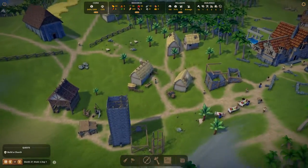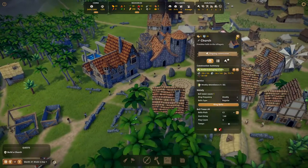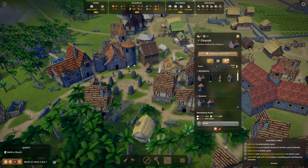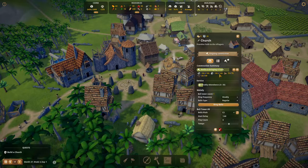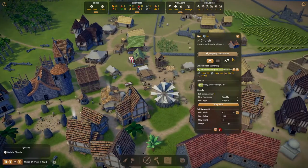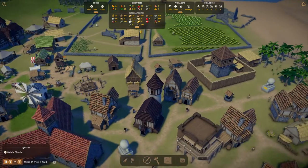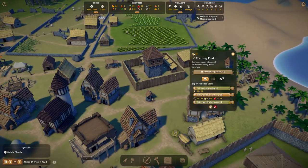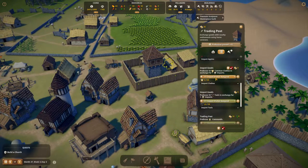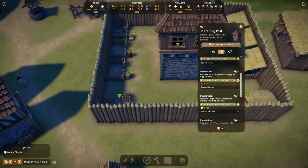We can build a masterpiece here to raise desirability because they have the church right here - it covers a lot. But the church hasn't even been completely built yet - it's only at 25%. It looks like they need six more tools and eight more polished stones. Polished stones - okay, it's a decent number. Have we imported any clothes yet? Looks like we might have exported some clothes but they're gone by now.